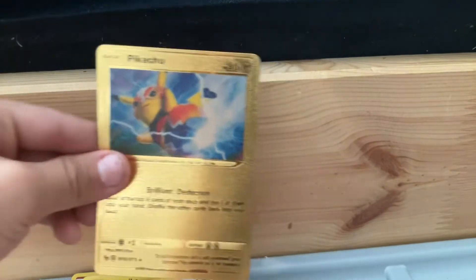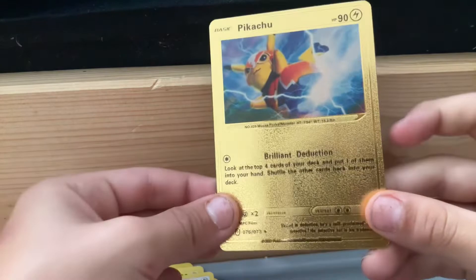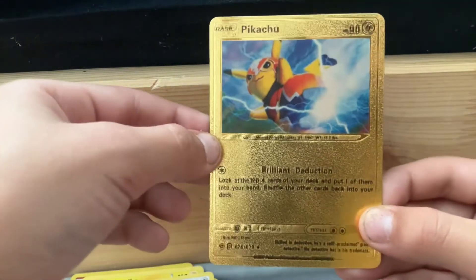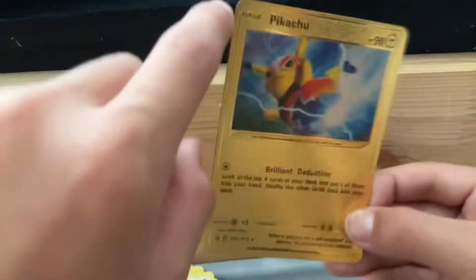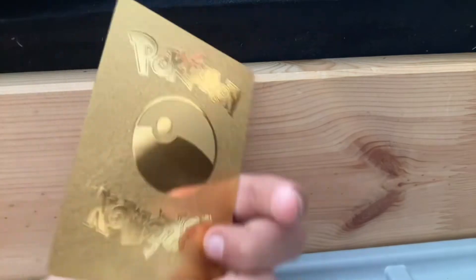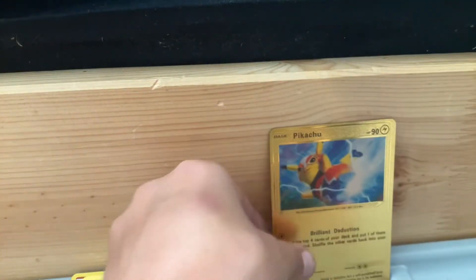Oh my god, we got it! Pikachu! The Pikachu Avengers Pikachu. Oh my god, this is brilliant. Look, it even says right there. Oh my god, it has 90 HP. Oh my god, it's a foil card. This is so cool, guys. This is super cool. I have to put this right here for the next video.